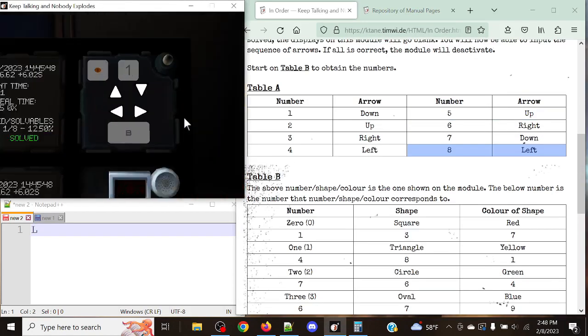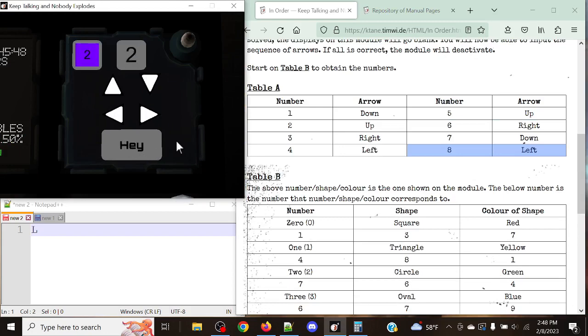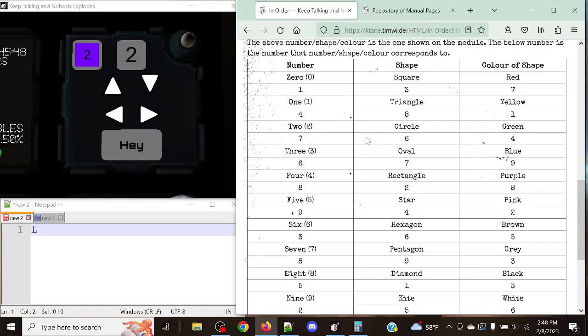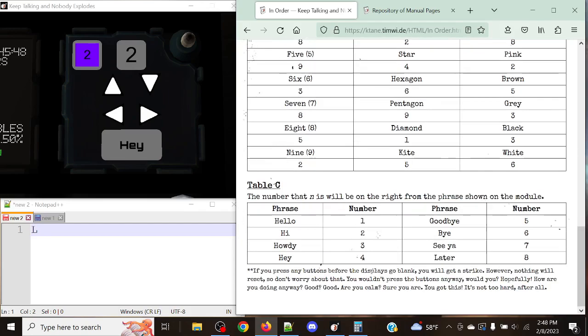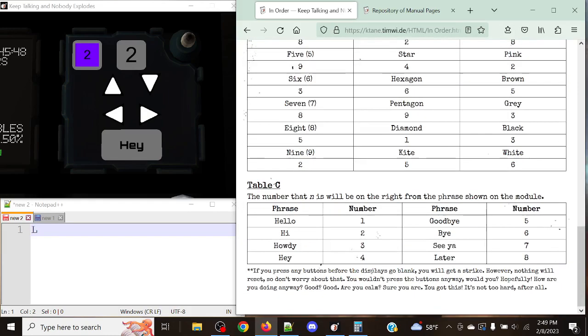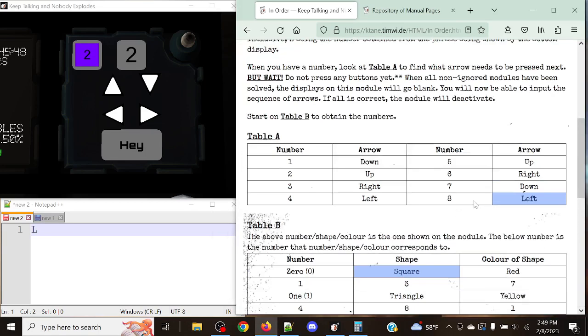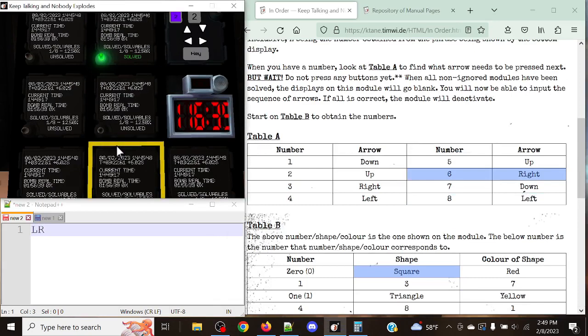Let's get another one. As you can see, stage one will disappear, stage two will appear, and a new word will potentially appear, as well as a new shape, number, and color. We've got two, we have a square, and this looks like a purple. So we have 3 and 7 which is 10, and 8 is going to give us 18. It's more than 1 through 8, so in this case we take a look at 'hay.' 18 modulo 4 is going to get us into the range with 6. 6 is going to give us right — and that's our answer for that stage. Fairly simple module, rinse and repeat.